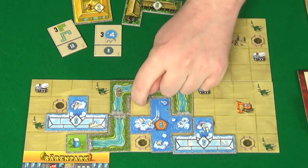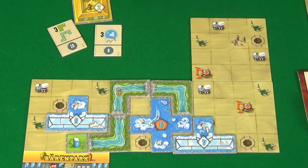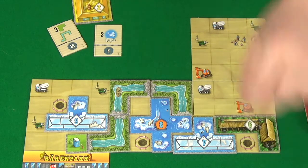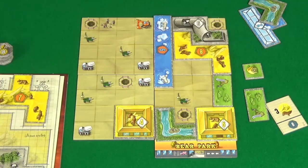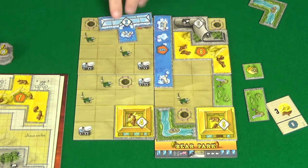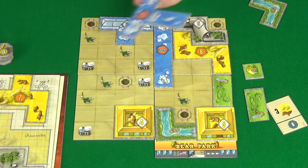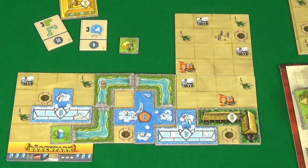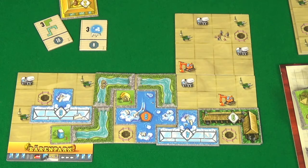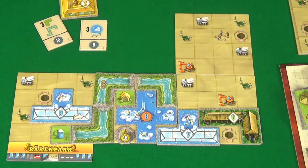Rogue's turn, and her park is in desperate need of a toilet to fill that gap. I think what she's going to do is go there, which will allow her to take a toilet. I'm going to put my polar bears there. Because I've already got four tiles, the construction workers will do nothing, but I will get the orange digger, and I'll use it to take the seven-point polar bear tile. Rogue completes part of her park, and that means she gets the 16-point bear statue token. But she hasn't covered anything up, so she doesn't gain anything else.